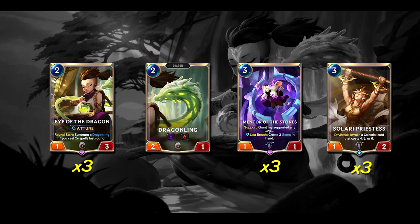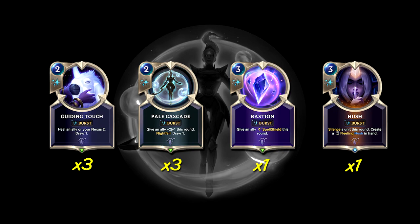Now let's go into the spells package. This starts with 3 copies of Guiding Touch, a 2 cost Burst spell — heal an ally or your Nexus 2, draw 1. This is a good boost against aggro for buying us time and giving us a little extra health gain. It can heal a win con like Lee Sin to keep them alive against damage. And since it cantrips, it lets us combo off really well — even if we're healing nothing, it's a 2 cost Burst spell that can turn on Challenger for Lee Sin while also drawing a card.